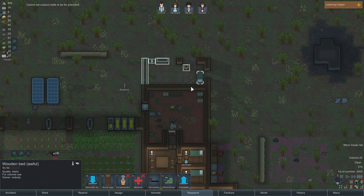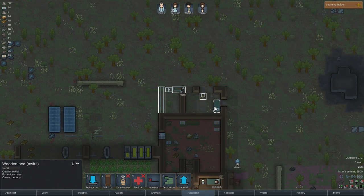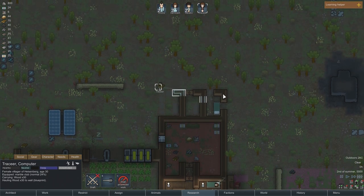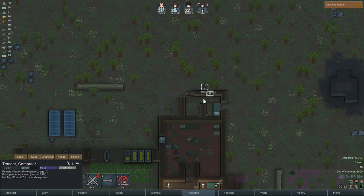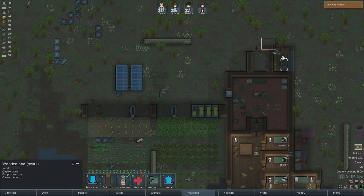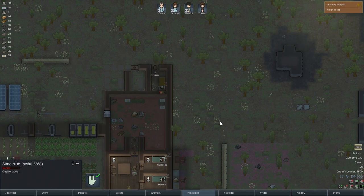We need the area to be fully sealed before we're able to make it a prisoner cell, so we have to wait for that. Tracer, I'm going to have you finish this cell. Gotta get some wood. He's failing! Tracer, thank you — finish this wall. There we go. Now we can set this for a prisoner. Before you go to bed, I'm going to have you capture Lynx.